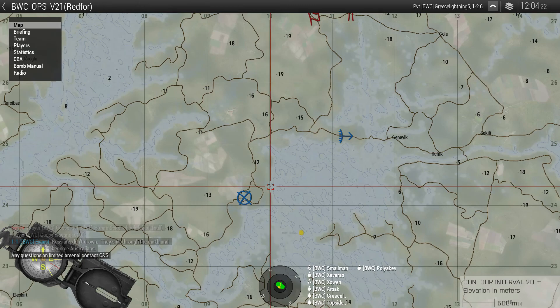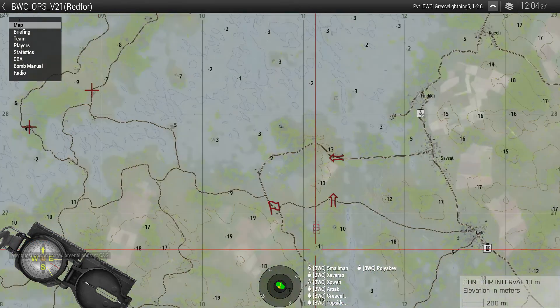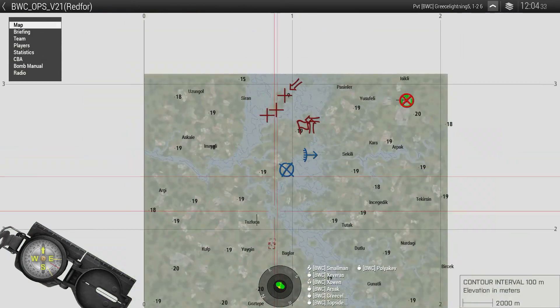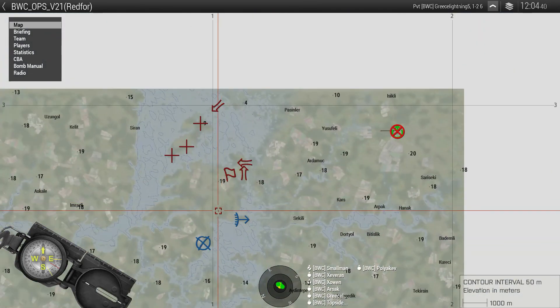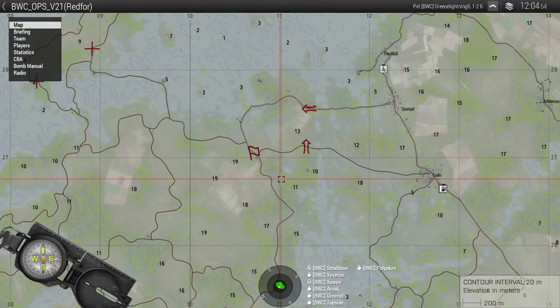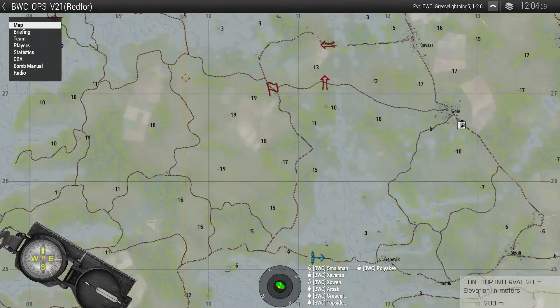We haven't had a ton of time because we've been busy demining the roads and making sure there's no funny business all the way up to where that upside down flag is. We haven't had time to set up a FOB yet, so you'll be coming in from all the way back here. Platoon lead decides whether to set up a FAR up there — doing so takes time, you need it well held down so trucks can get in, and if so you'd be able to rearm, resupply, and respawn out of there. Alternatively, you come all the way from back here.